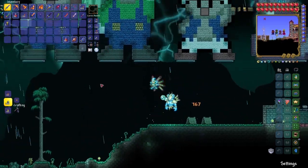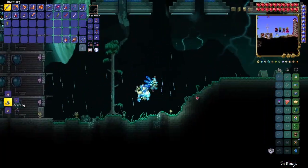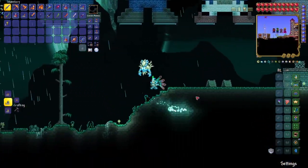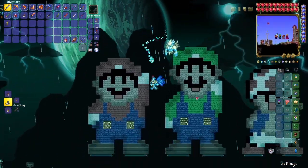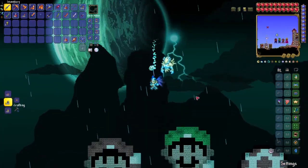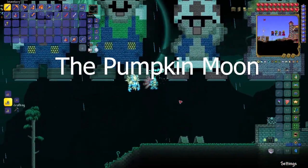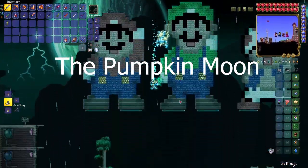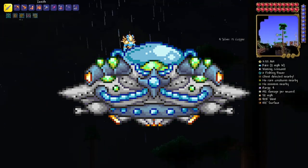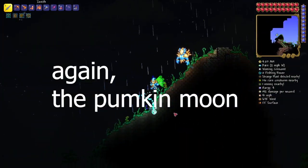The next two swords you need are the Horseman's Blade and the Influx Waver. There is a 16% chance you can get the Influx Waver from a Martian Saucer during an Alien Invasion. And there is between a 1 and 12.5% chance of getting the Horseman's Blade from the Pumpkin Moon event.